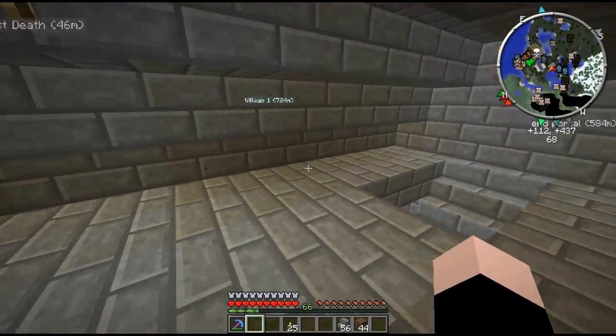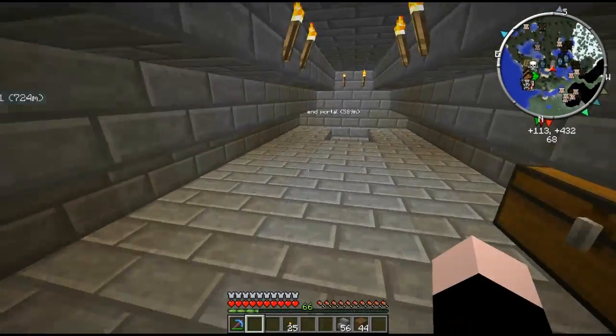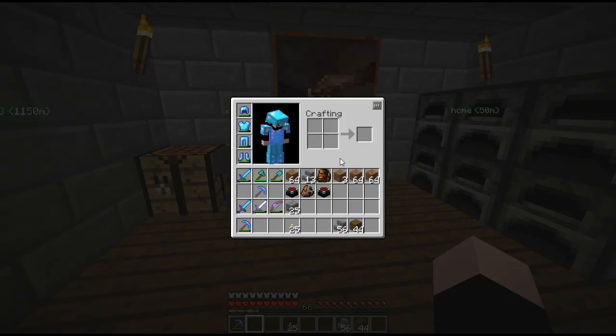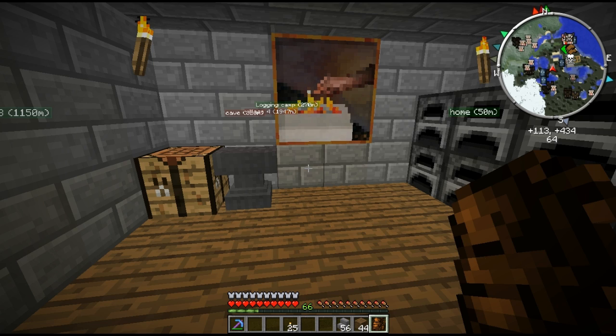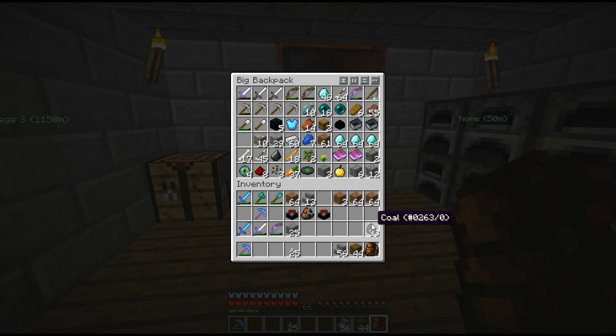I want to fill this up all with more chests, but I'm gonna need some wood. What do I have in my backpack? It's a bit full. Wait a minute — I need my coal. I'm gonna put some iron ore and gold in the furnace.